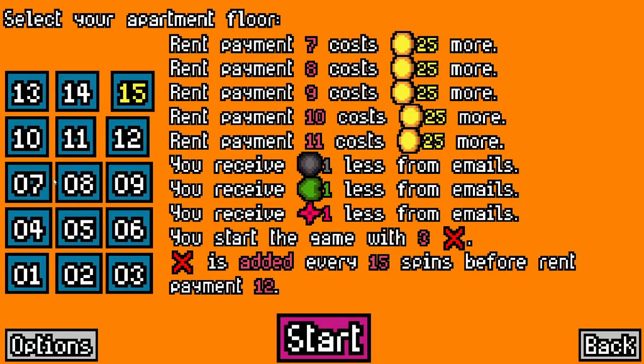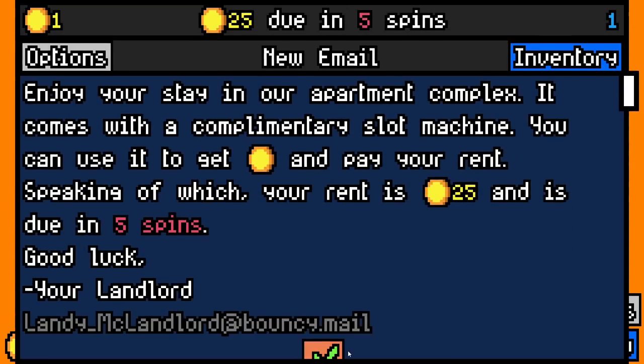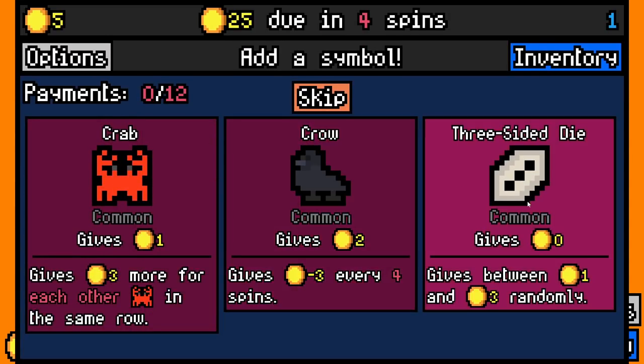Should we just start from the start again? I think we just keep going 1 to 15, 1 to 15, 1 to 15. Let's go. Select your apartment floor — Floor 1, no modifiers. Oh, it's so pure. Watch us still lose.